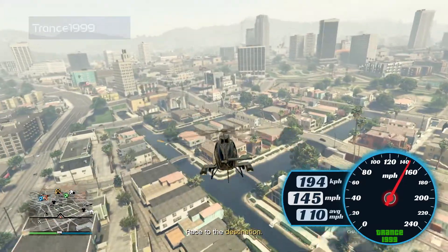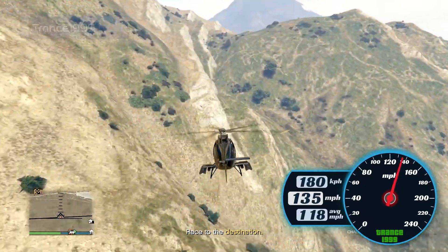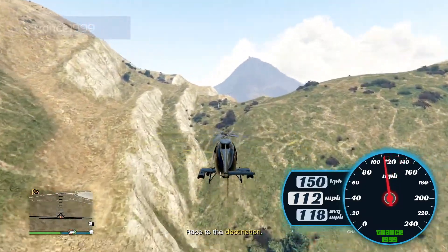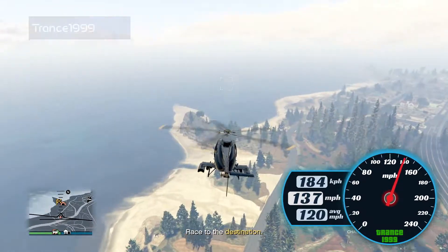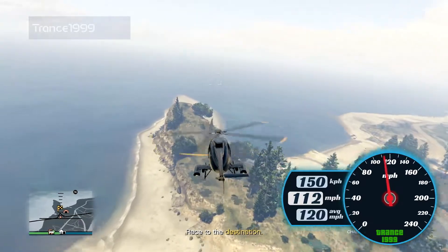The top speed, when going flat out with no obstacles, is about 145 miles per hour or 194 kilometers per hour. We slowed down a little going up over hills, and with takeoff and landing it took just over three minutes to reach the bunker. Overall, the average speed was about 120 miles per hour.